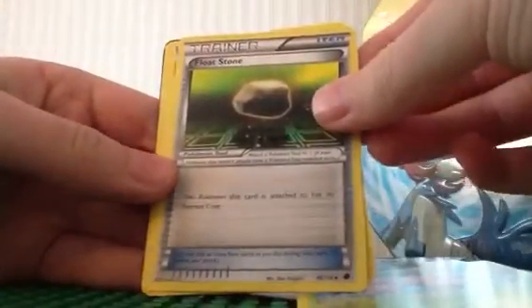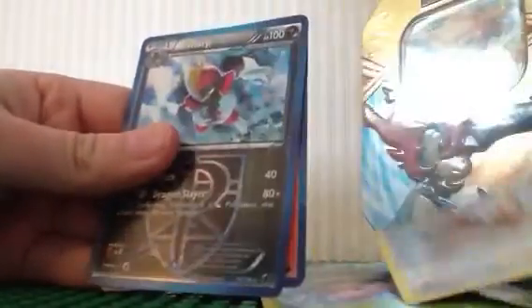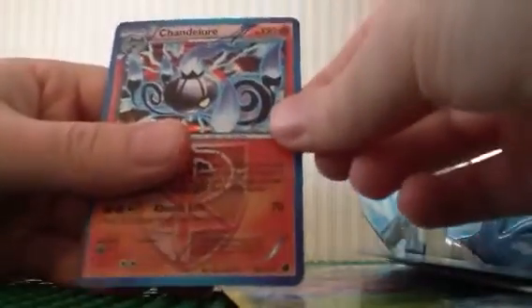First we'll open up the Plasma Freeze. Okay — we have a Sharpedo, Exeggcute, a Floatstone, Ledyba, Pachirisu, a Trico, Hoot-Hoot, Eevee. My hollow — I got another Sharpedo. And my rare is a Chandelure.